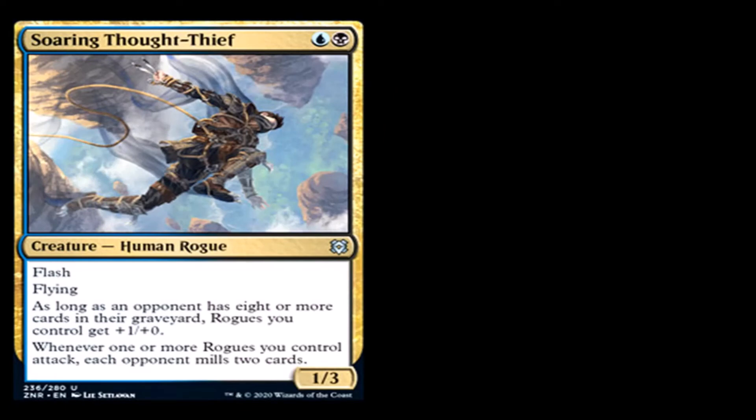Soaring Thought-Thief: 1 blue and 1 black for a creature — Human Rogue, uncommon. It has flash and flying. As long as an opponent has 8 or more cards in their graveyard, rogues you control get plus one, plus zero. Whenever one or more rogues you control attack, each opponent mills two cards. It's a 1/3. I really wanted it to say whenever a rogue attacks, each opponent mills two cards — that would have been really good. I don't think it'll see commander play unless you have a rogue tribal, but in standard it could work.